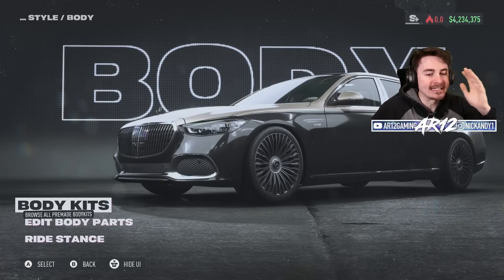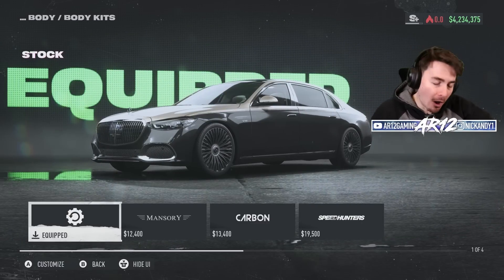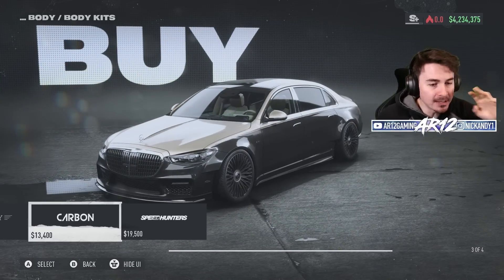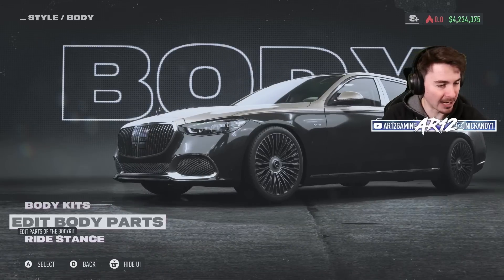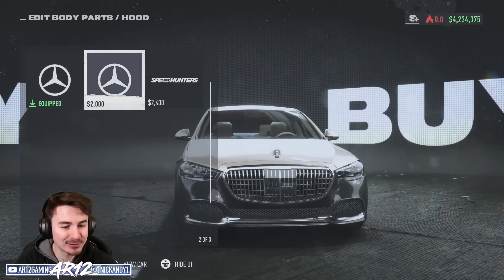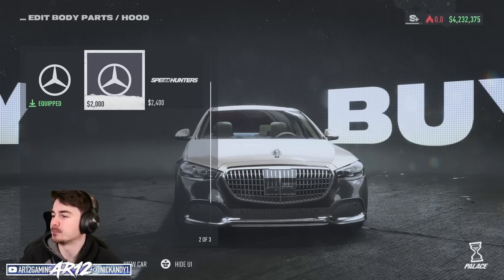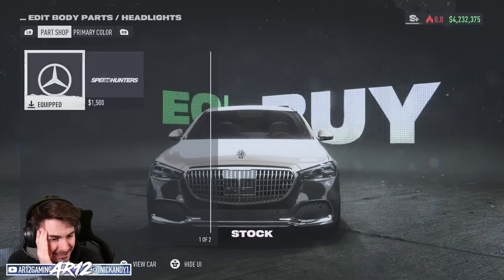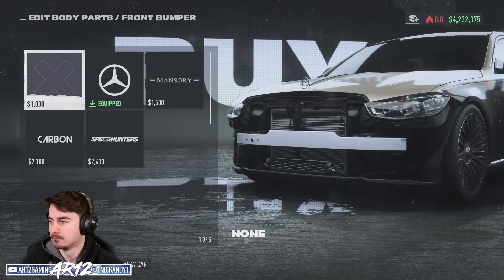Now the thing everybody wants to see — can you toss some body kits on this thing? No way, you actually can! So obviously there's stock Maybach, then there's a Mansory body kit which looks pretty cool, a Need for Speed body kit, and another Need for Speed wide body kit. We've got to jump into these parts individually because they look awesome. You can even swap the emblem to a Maybach emblem — that's the best 2,000 bucks ever spent. You can also black out the headlights, which looks pretty mean, and swap the front bumper.